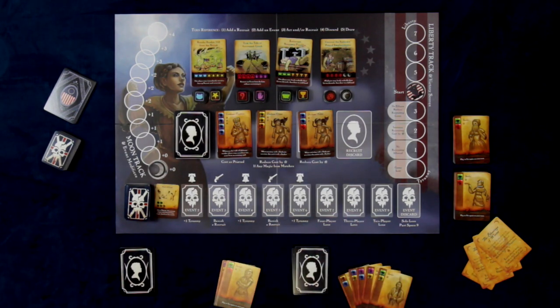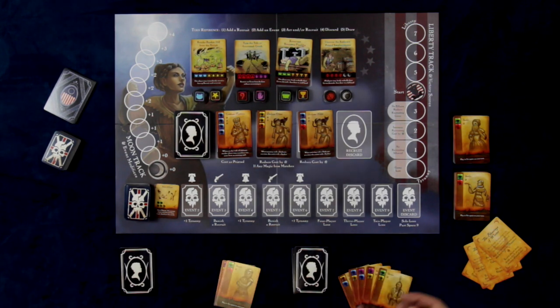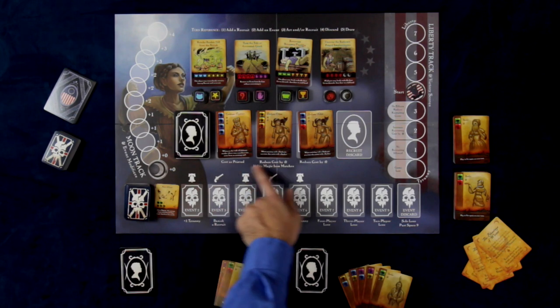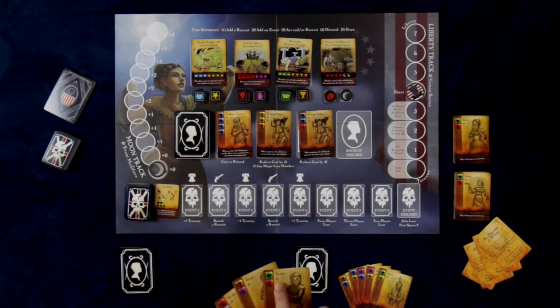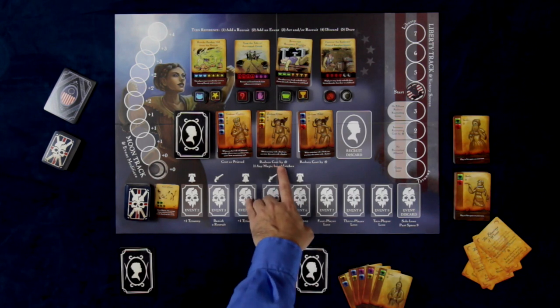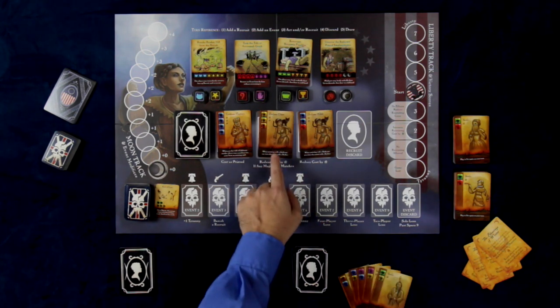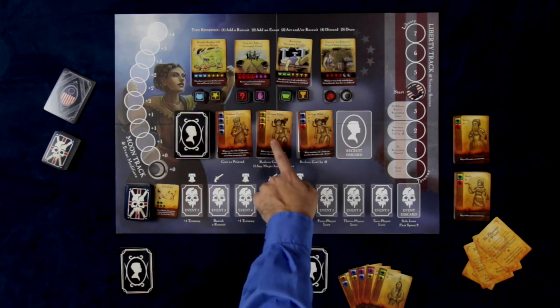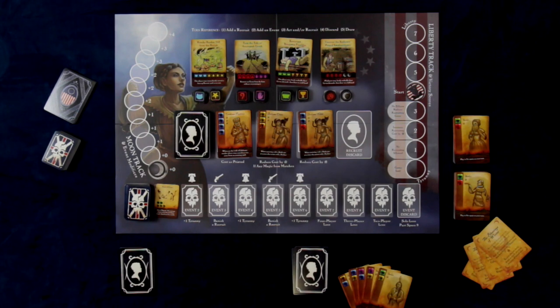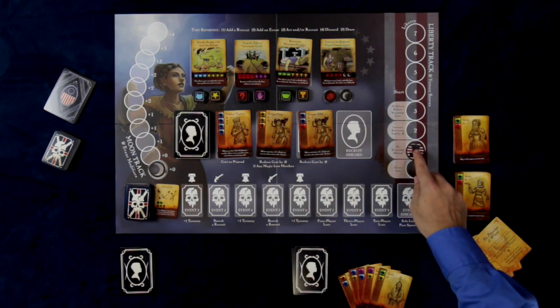After an event is added and anything resolved, then a player is going to either act and recruit, or act or recruit. To recruit, you simply pay the cost of a recruit here. On your cards, they will have these little star symbols, which can be used as currency. You look on the recruits and they'll have stars too — that is how much it costs to purchase them. There may be things reducing the cost, such as reducing by one star if any magic icon matches.